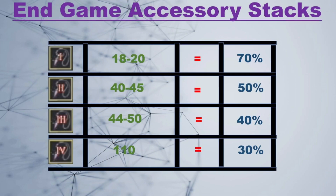For accessories: Pri, I start around 18 to 20 — that's a 70% success rate. Be warned, sometimes you fail two, three, four, even five in a row, which is frustrating. For Duo, I start at around 40 and go up to 45 — about 50% at 40, around 51% at 45. For Tri, I start around a 44 stack and stop at 50 — 40% success rate at 44. For Tet attempts I always start at a 110 stack, which I recommend for any decent end-game accessory.